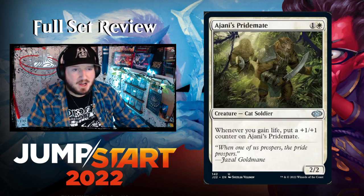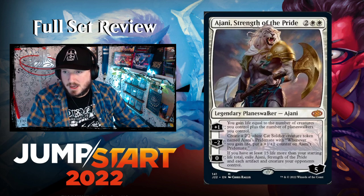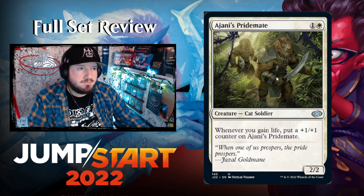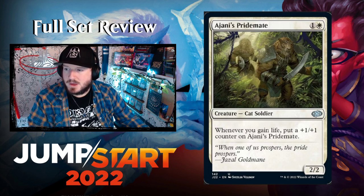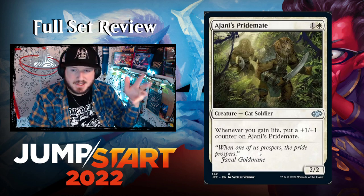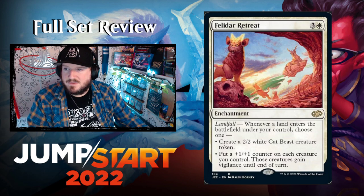Ajani's Pridemate — one and a white for a 2/2 Cat Soldier. Great base stats, and whenever you gain life put a +1/+1 counter on it. That triggers once every life gain event, so it's more advantageous to gain one life at a time than to gain five life all at once.